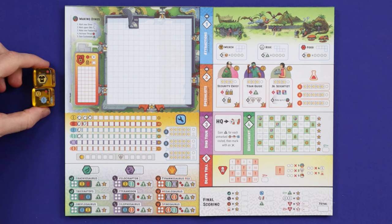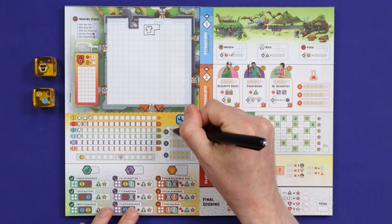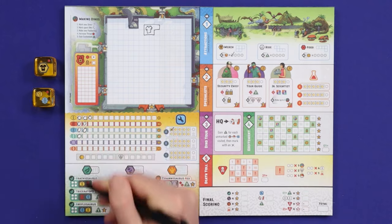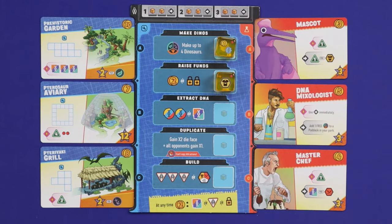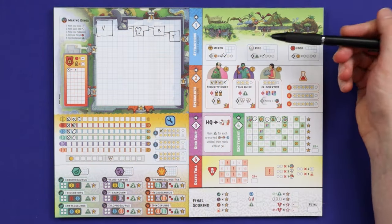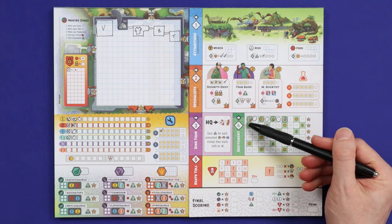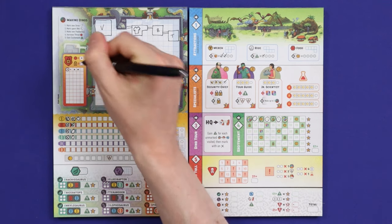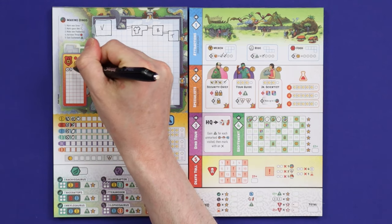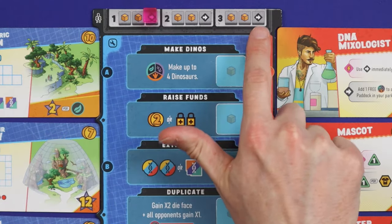Over six rounds of play, players will draft dice, add facilities to the park, earn money for buildings and specialists, and DNA for creating dinosaurs. Then do worker placement with those dice to gain more resources or create their dinosaurs. Three times during the game, players will run their parks, gaining benefits from facilities and specialists, running tours, and gaining benefit for their excitement. Players also need to be wary of the growing threat of having multiple dinosaurs in their park, and if their security can't keep up with the threat, they'll suffer deaths and disasters. The player who scores the most points across six rounds and three park runs will win the game.